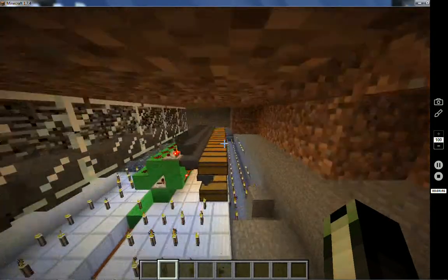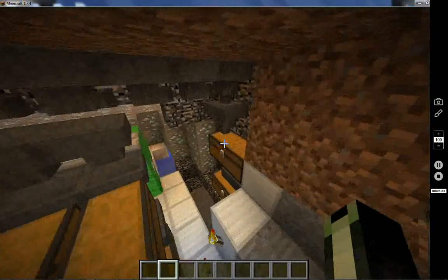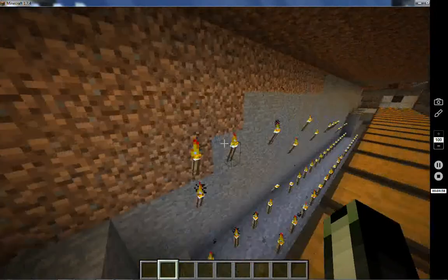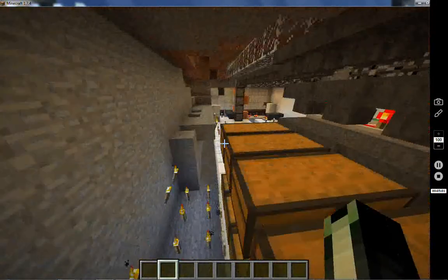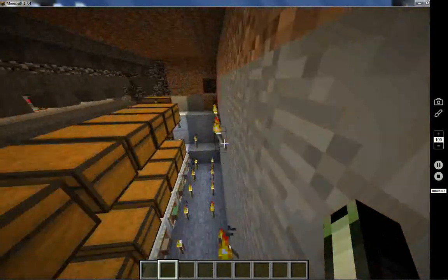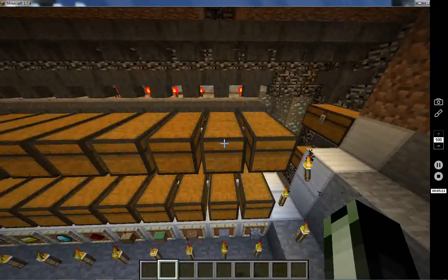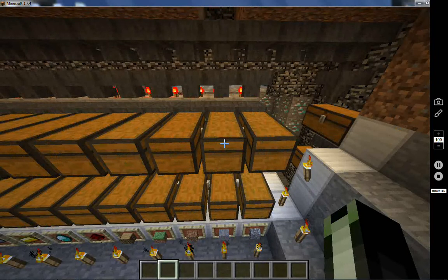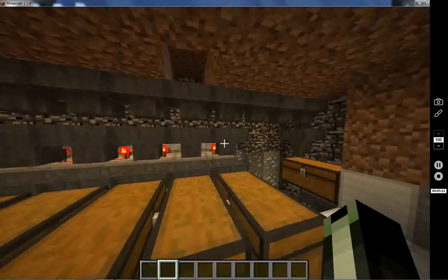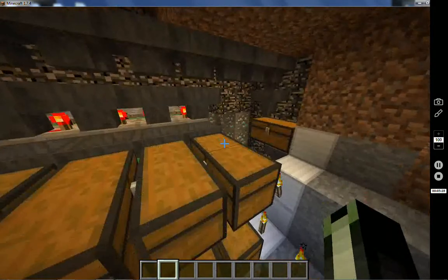Very simple, once you can finally figure the damn thing out. For anybody that actually wants to build one of these, it's not hard. In survival mode you can build a small one — three or four wide just for basic things. I have two double chests; I don't want anything to back up. I'm not sure this is fully backup-proof. If these chests fill up, items would get stuck in that hopper right there, like if I had cobblestone — it would all get stuck right there.